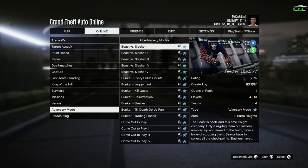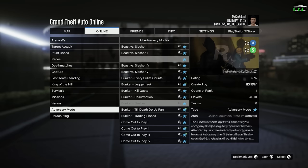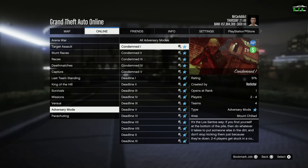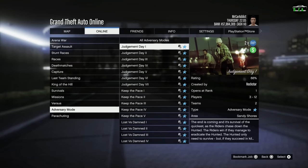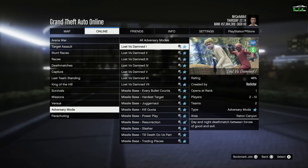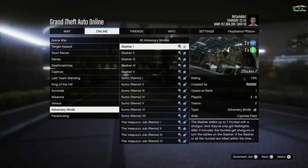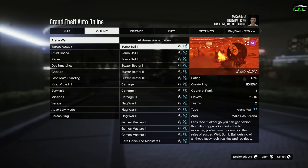In terms of double money, we have double money GRP on the adversary modes: Beast vs Slasher, Bunker Slasher, Come Out to Play, Condemned, Diamond Slasher, Judgment Day, Lost vs Damned, Missile Bay Slasher, and the original Slasher as well. So for those of you who love adversary modes, this is the perfect event week for you. And lastly, we have double arena points on Arena War this week — no double money on Arena War, just arena points. I think that's a missed opportunity; double arena points alone isn't enough to bring people back to those modes.